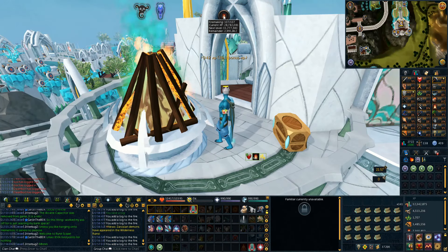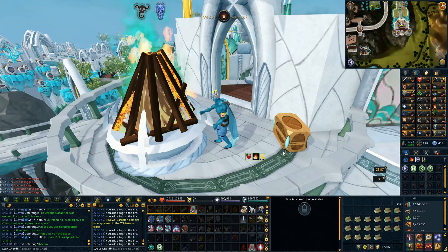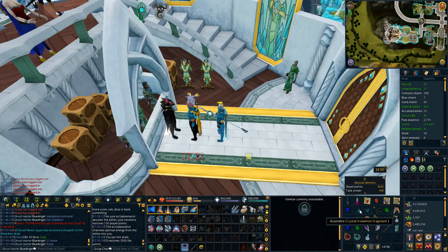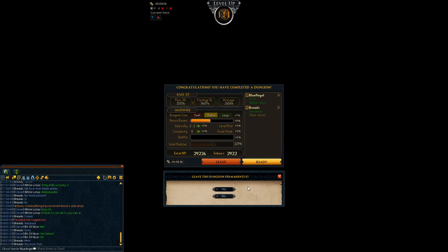I was 20k XP away from a firemaking level and we just got 107 firemaking — it bugged out. There's 107 firemaking from pretty much just bossing and bomb-firing. Just finished up my Abyssal Demon task and look how many unique things we got — we got nearly a full Triskelion fragment, and six spirit gems: three emeralds and three sapphires. That was a pretty good hour.